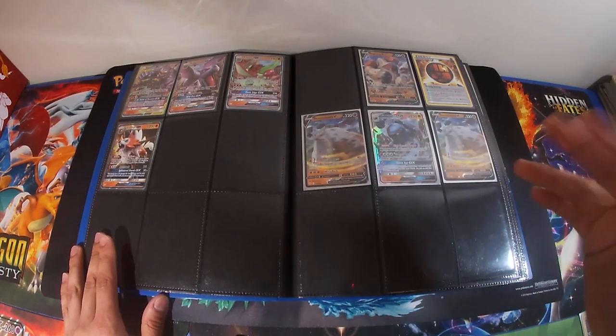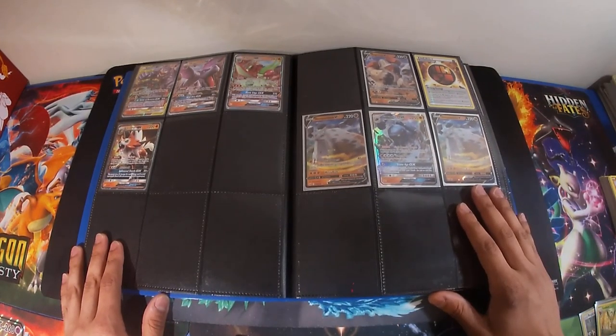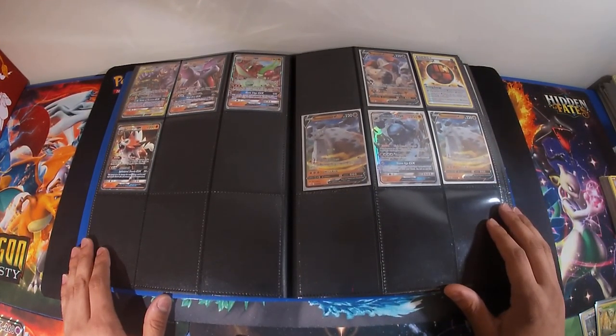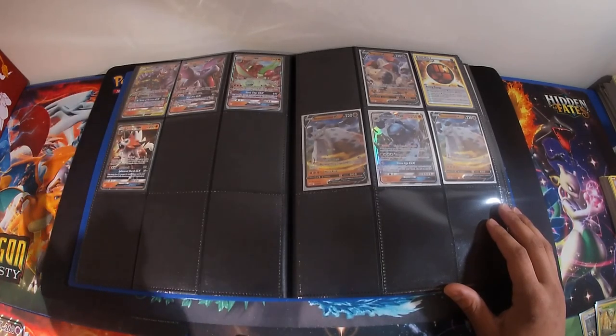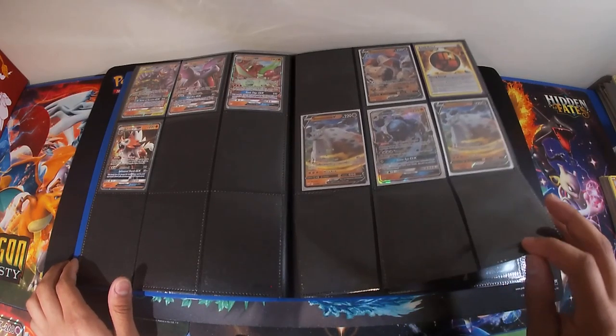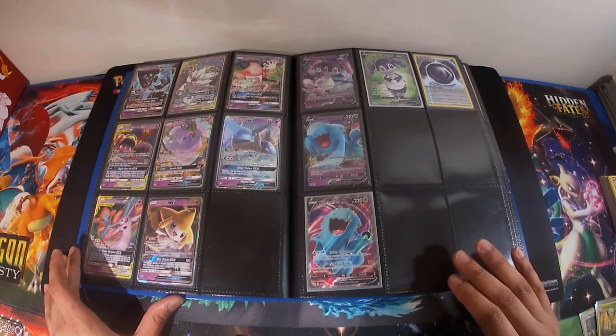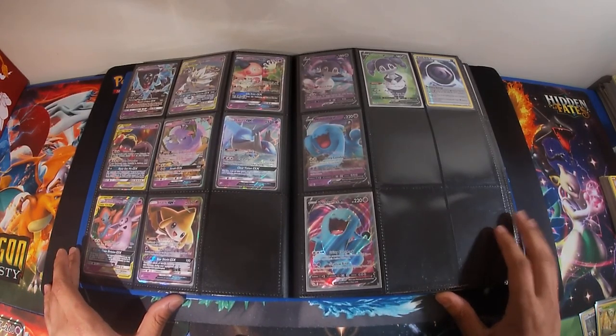Electric is one of my favorites right now. Now we get on to fighting — one of the less popular sets. I pulled 101 of these Stonjourner V's and the Regirock V's, so I haven't come up with a deck idea for that yet. I have an assortment of Machamps and Marshadow GX tag team, so if you're interested in any of these please let me know.